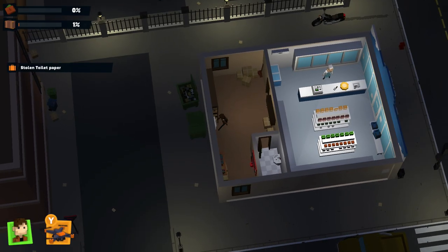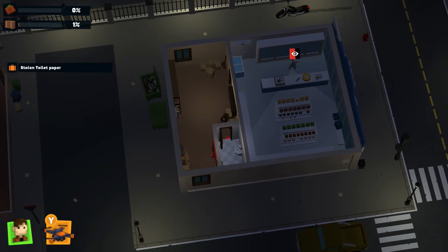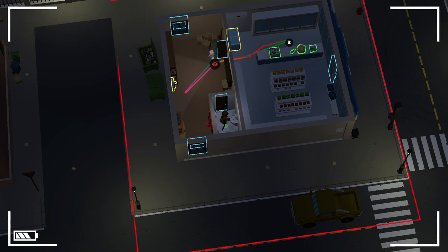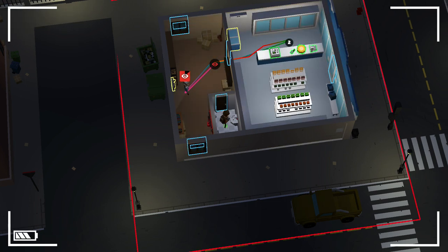Some of the missions have specific puzzles to work out. In this example, you have to cut the power off for the building, otherwise the shopkeeper would have stayed where he was. Cutting the power distracted him and made him go to see what was happening.